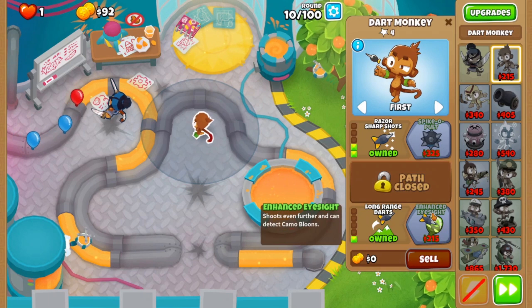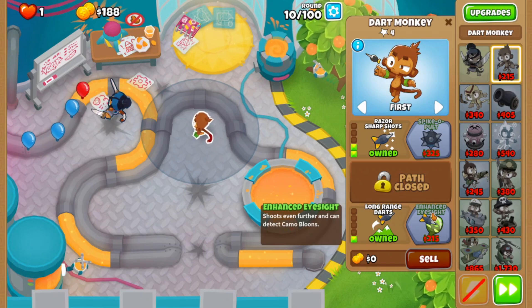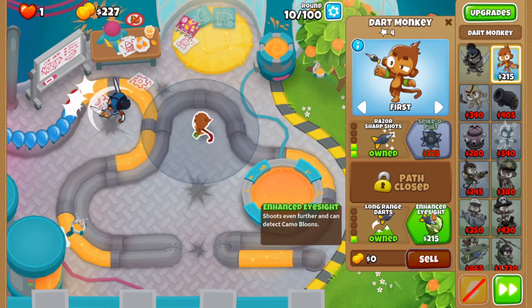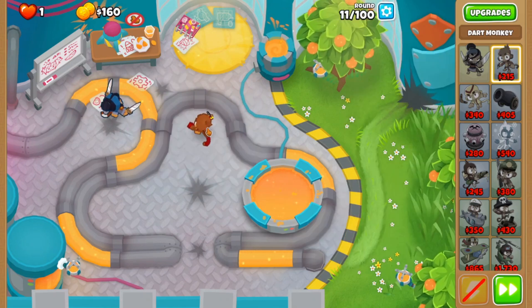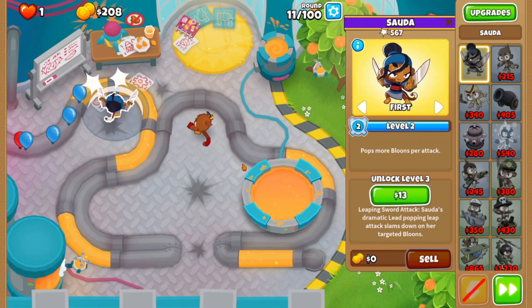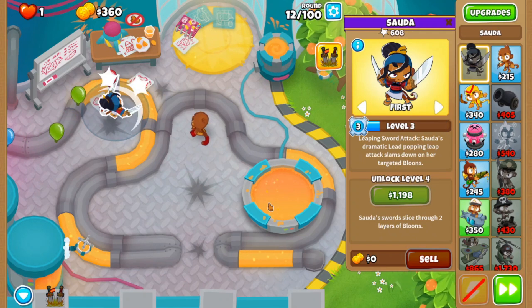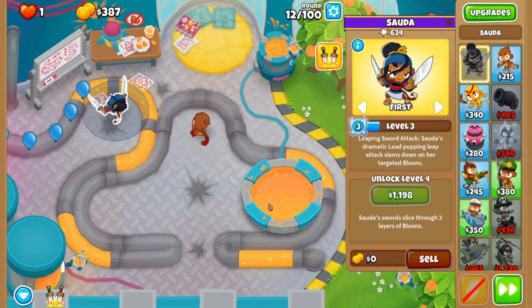It's good for crushing. It's less effective for popping, but for the Camo Lead and other Fortified Bloons, it'll come in handy. Enhanced Eyesight is helpful. I chose Sada mainly because on level 1 she can already detect the Camo Balloon, and Leaping Sword Attack is a lifesaver in certain spots.